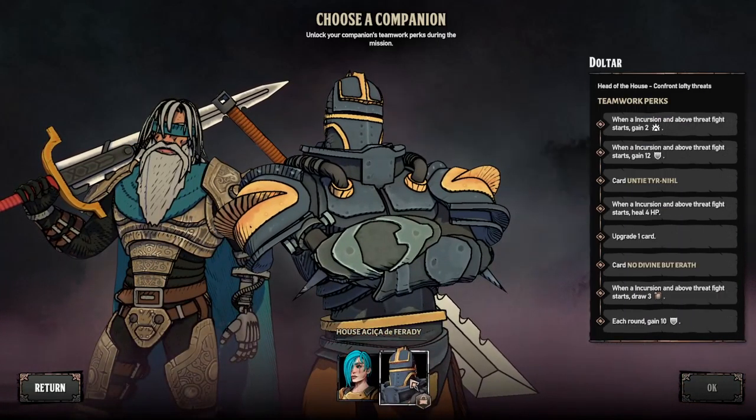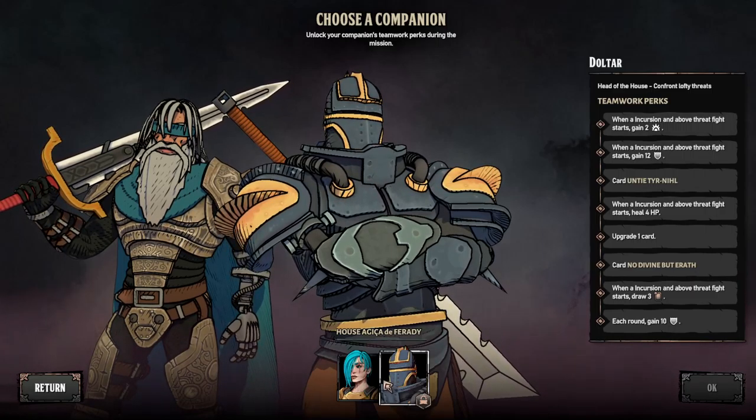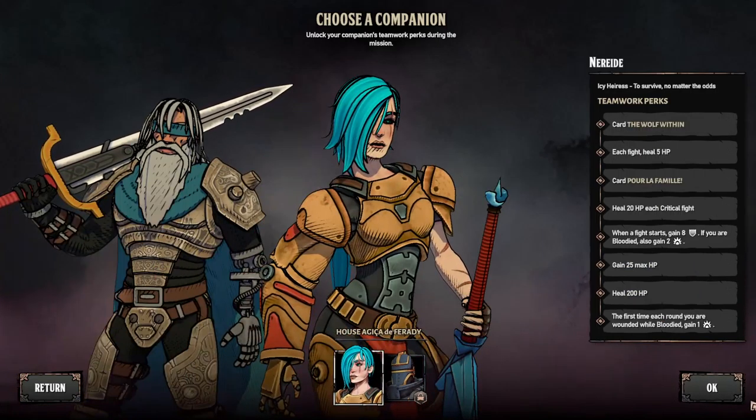This tin can isn't available. Doltar, head of the house, 'confront lofty threats.' That one's locked too. Let's keep going.